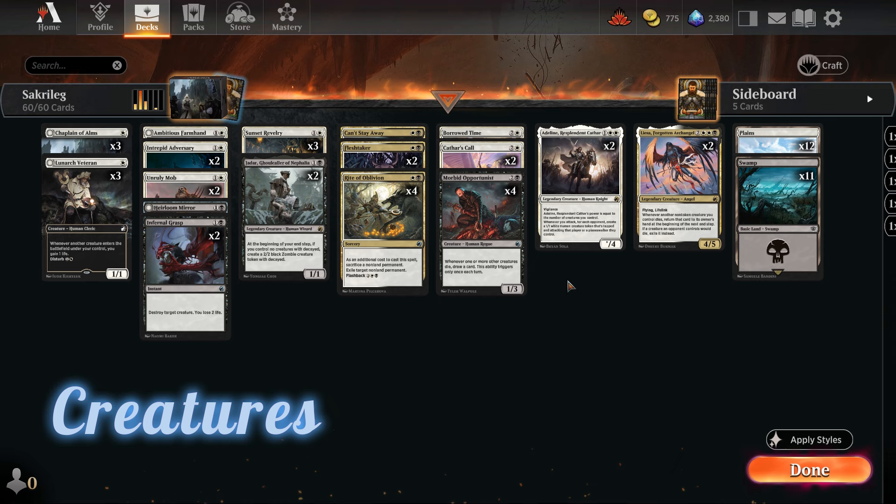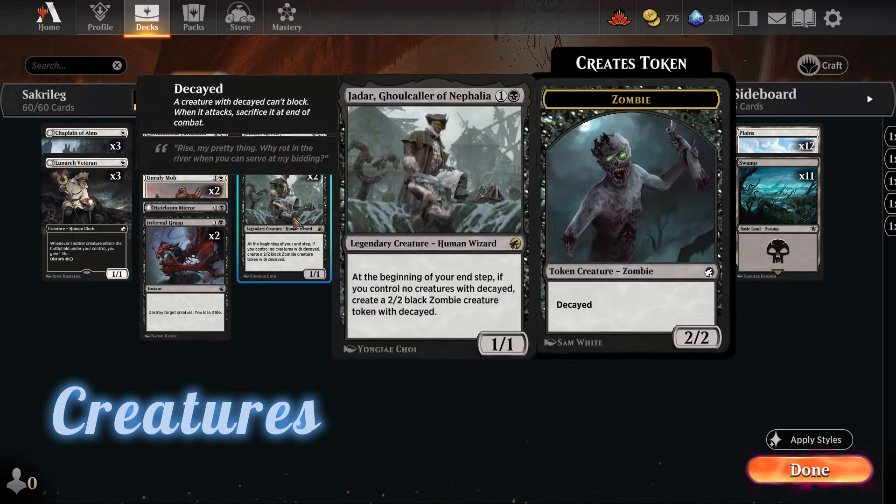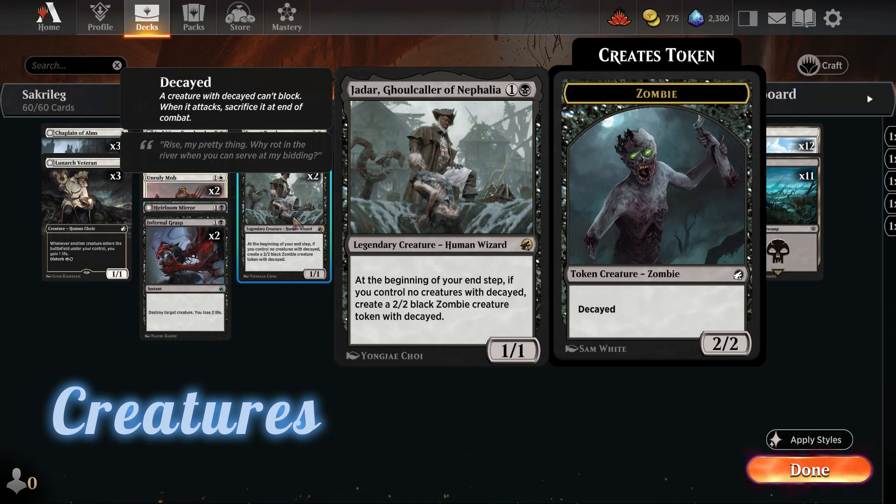At the center of the deck we have Morbid Opportunist: whenever one or more other creatures die, we draw a card, and this ability triggers only once each turn. So for example we can kill our opponent's creatures on their turn and still draw a card. It's a perfect interaction with Jadar, Ghoulcaller of Nephalia, who creates a zombie token with Decayed at the end of our end step when we don't have any on the battlefield.